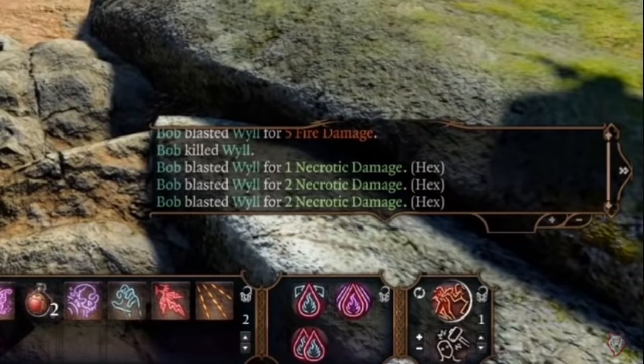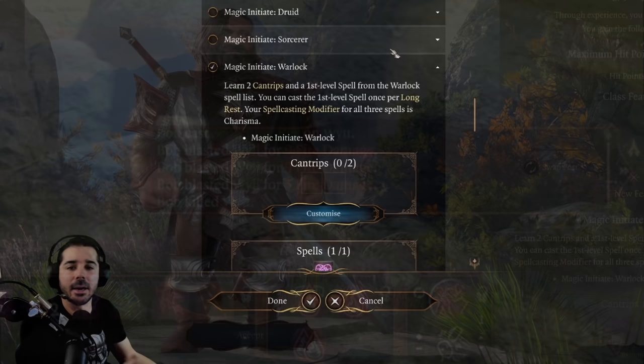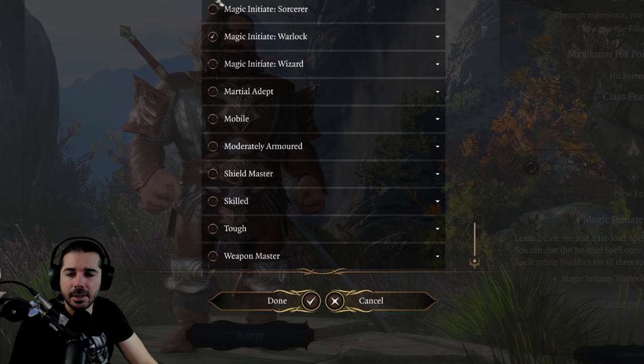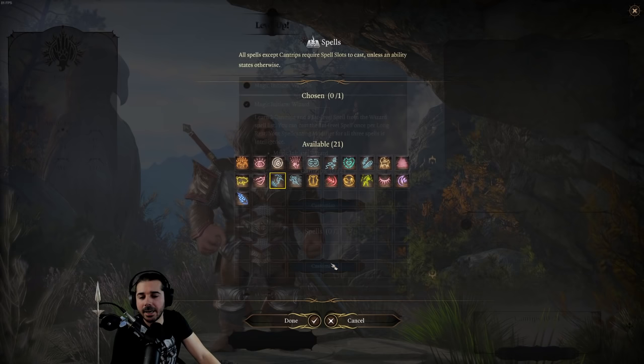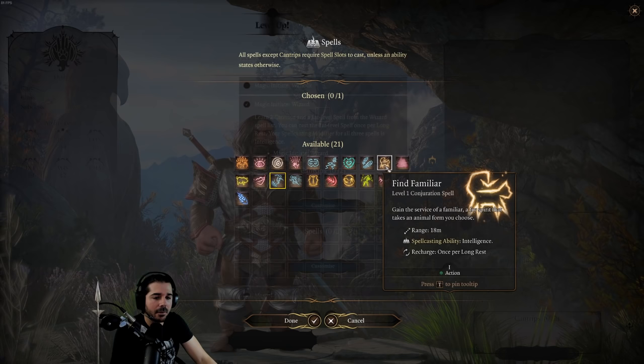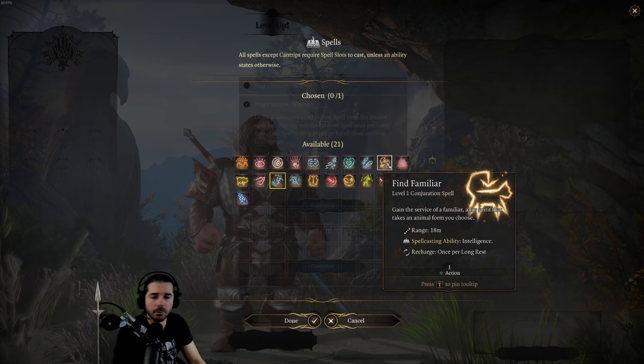Generally speaking, unless you just want to have fun and try another spell, I don't really know how good this is — except for the combination I just described. One more thing to keep in mind: your modifier doesn't matter for some spells, such as Jump, Featherfall, and Find Familiar. So if you really need a certain spell, you don't have to worry about what modifier it scales off of.